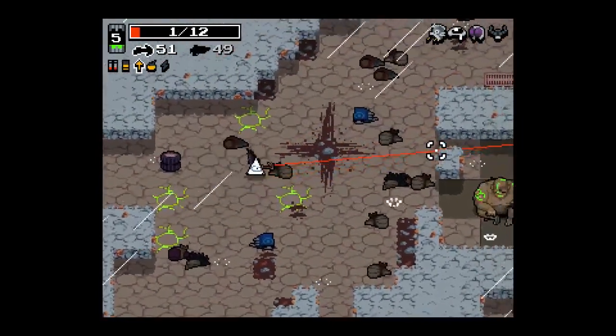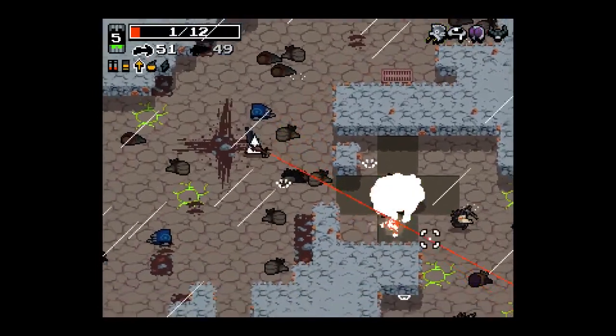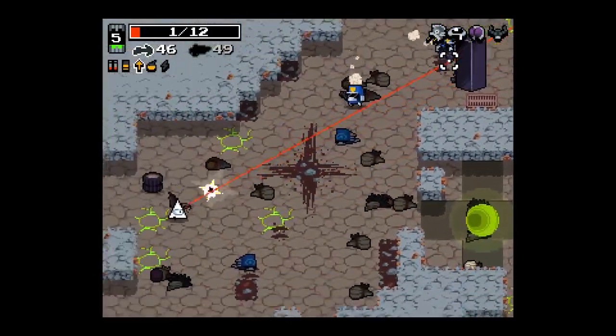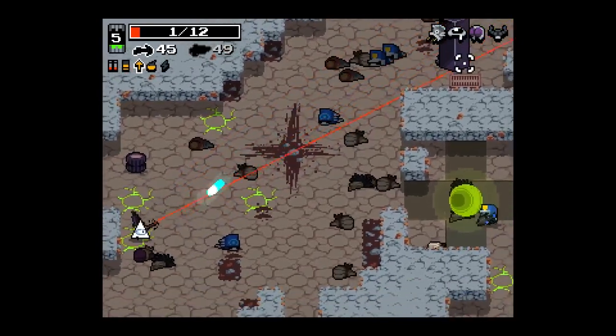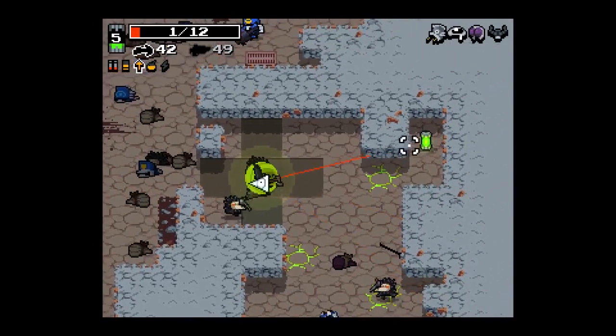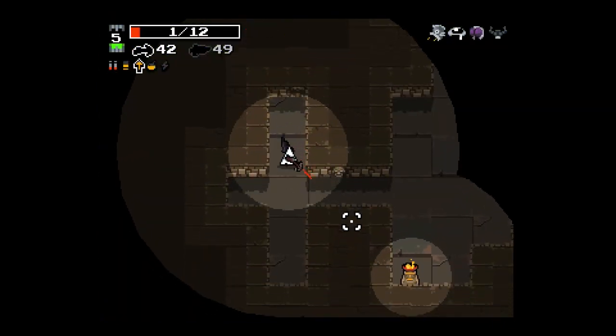Are those new guys? I think those are new guys — yeah, there's two of them. They're investigators and guardians, I think is what they're called. Whoa — they can do like a crystals ability! That's really cool. All right, I'm getting out of here. That's really cool — there you go, there's the new members of the IDPD.